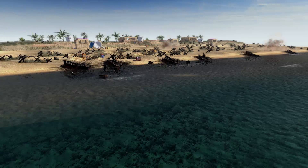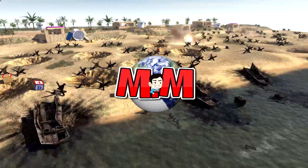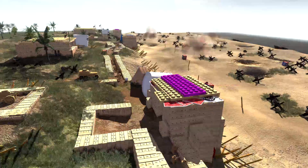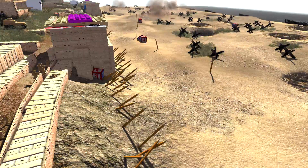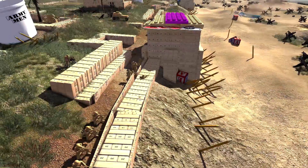Hey, what's up guys and welcome back to another Army Men of War video. And what do we have here? We have a toy D-Day landing. Look at the bunkers, dudes — they're made of Jenga. Jenga bunkers, and we have pencil defenses.